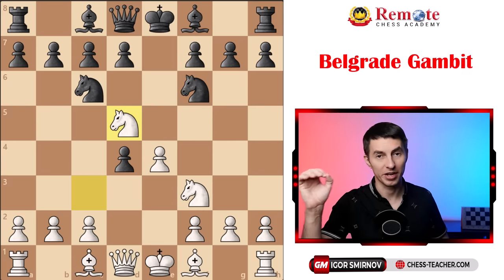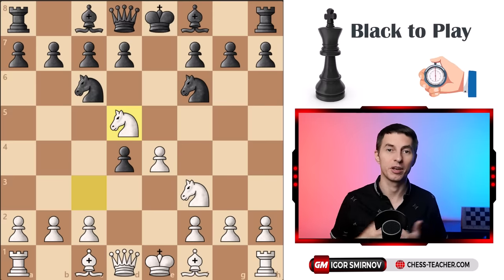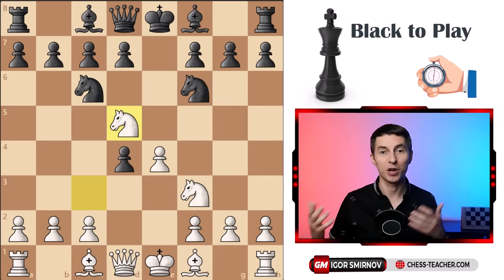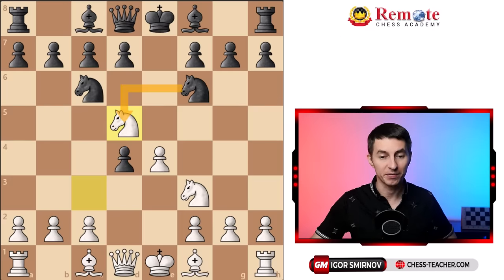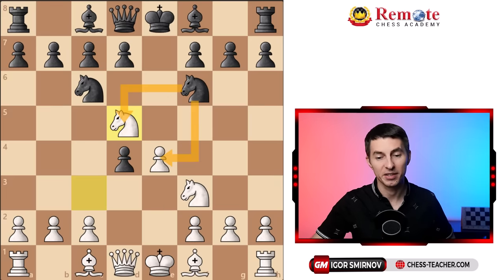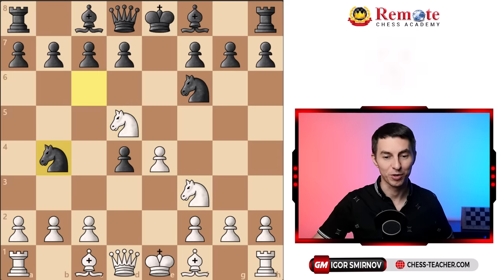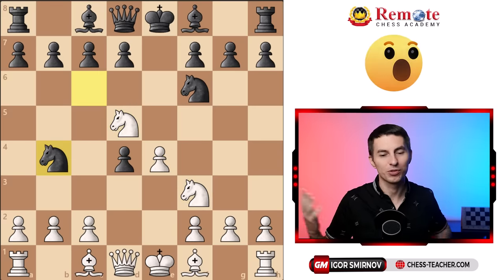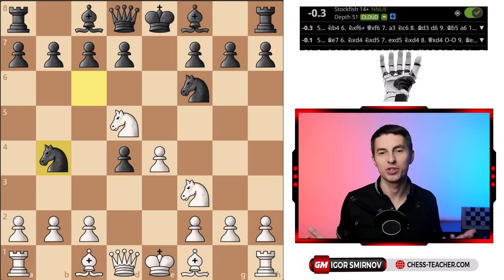This position is highly tricky. Imagine yourself in your opponent's shoes - how would you play here as black? Most natural moves by black, such as knight takes d5, are just wrong. Another popular move, knight takes e4, is objectively okay, but in real practical games it's very dangerous. The best move is knight to b4 - the recommendation of Stockfish, and obviously very counterintuitive - you'll pretty much never face it in real life.